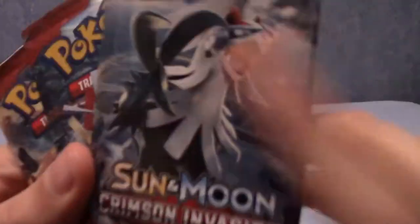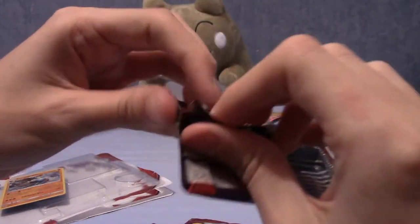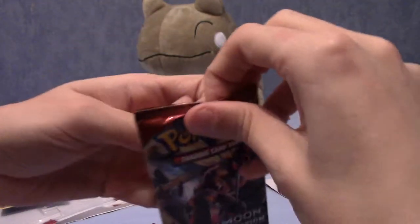We have three packs with Silvalli, Kartana and Buzzwole. I'm going to start with the Buzzwole pack, as that is my least favourite of the Ultra Beasts. He's not necessarily a bad looking Ultra Beast — I just prefer the other ones. Guzzlord I'd really like to get in card form.